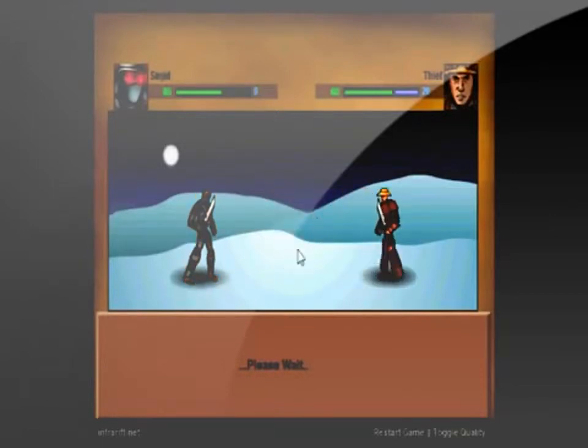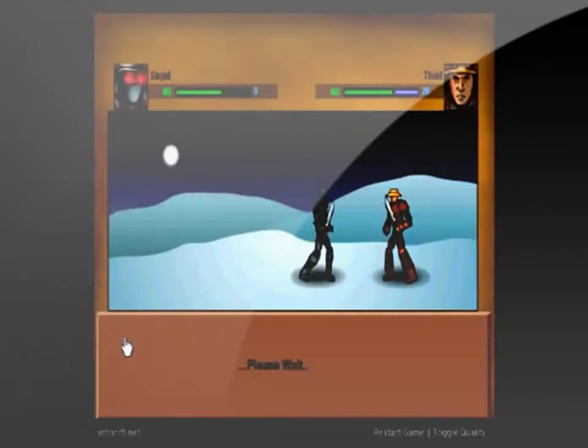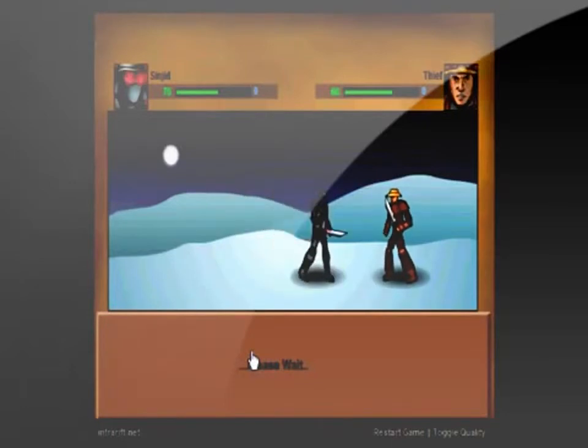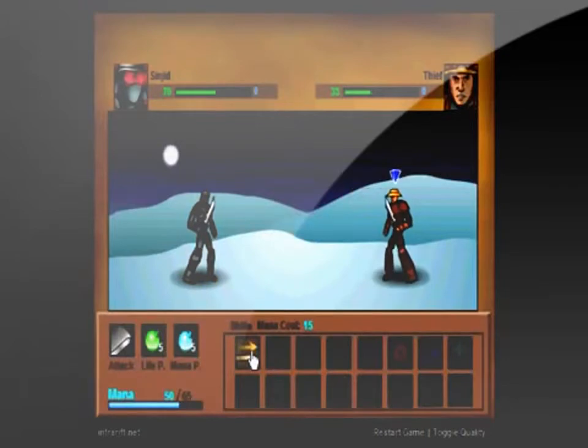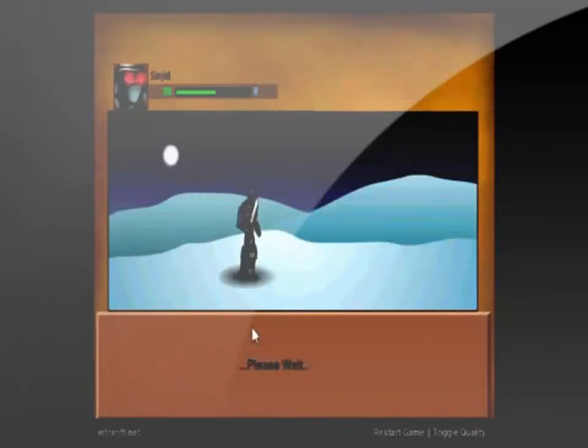We gave the sound one star. It has nice music — whenever you're walking around it's calm, and when you enter a battle it gets much faster paced. Two stars for graphics. The opening cutscene is pretty cool with a kind of animated feel to it, and the graphics in the game are alright, though they're kind of bland with not much detail and could be a little bit bigger.